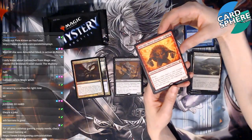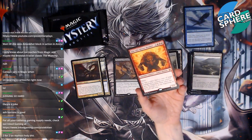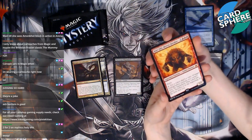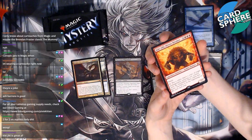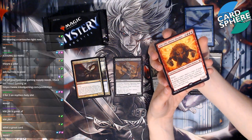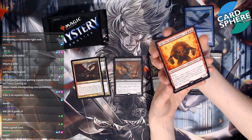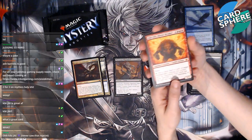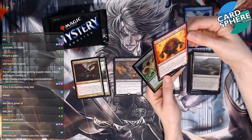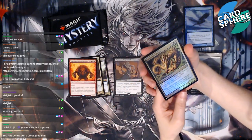We have Kiki-Jiki, Mirror Breaker — wow, another mythic! What is going on? Ash Barons is good because it has that cycling thing. Kiki-Jiki has haste, costs two red red red. You can tap it to put a token that's a copy of target non-legendary creature you control onto the battlefield — that token has haste, sacrifice it at the beginning of the next end step. Pretty nice! And we have Harmonic Sliver — all slivers have 'when this creature comes into play, destroy target artifact or enchantment.' Nice!